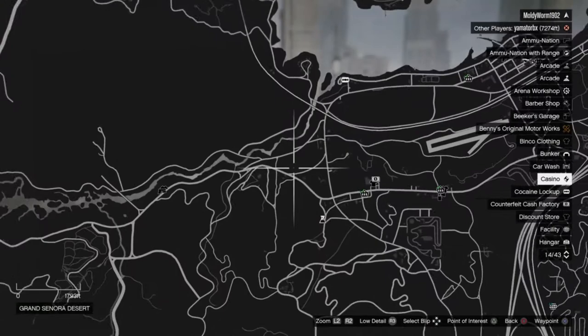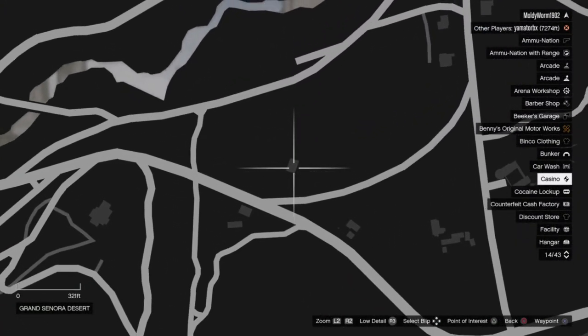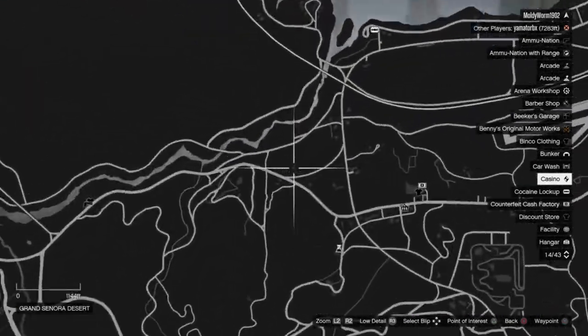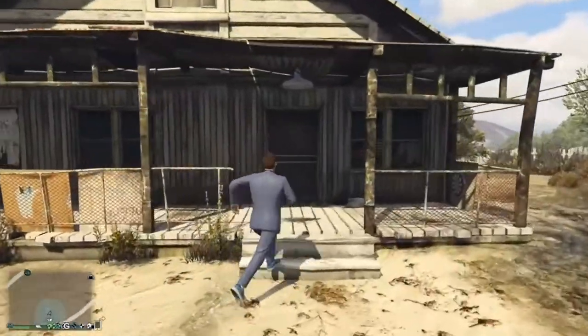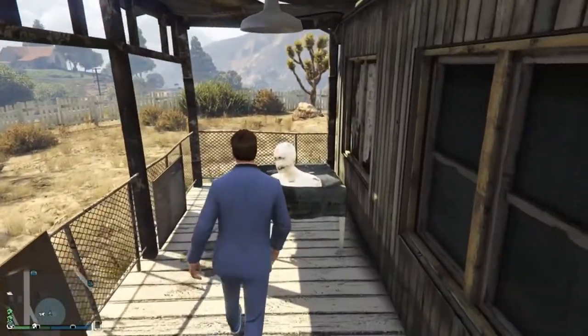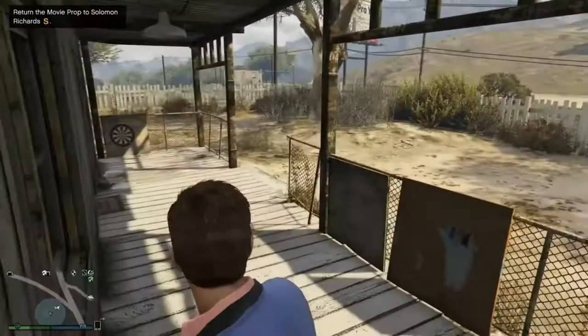Location number five is also out in Sandy Shores, near one of the biker MC businesses by one of the clubhouses. It's a fairly easy location — it's out on the porch of the house. Go ahead and pick it up and take it to the office.